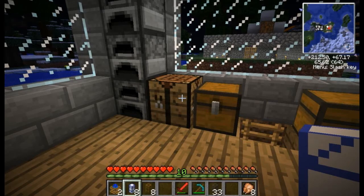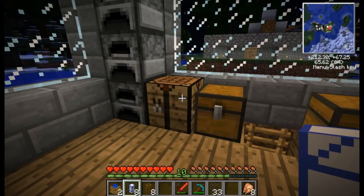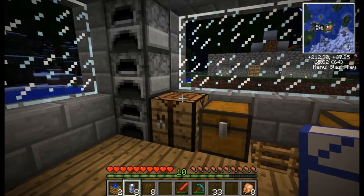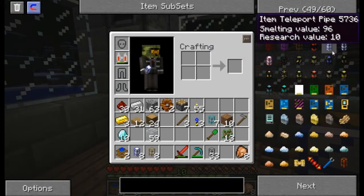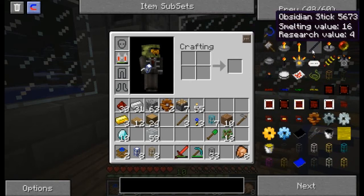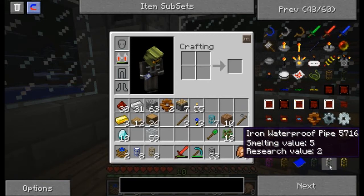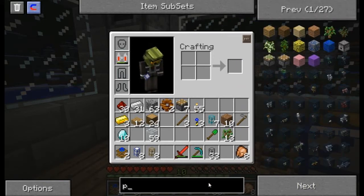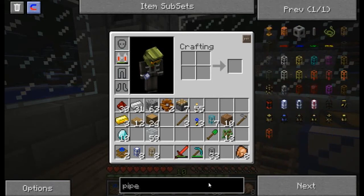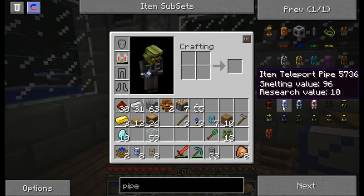Hey everybody, what is happening? This is kdoubles and we're back with Minecraft Technic. I'm thinking I don't know if redstone engines would work — I'm not really too knowledgeable about the whole power thing. We're gonna first get a wood power pipe here. We're gonna get some pipes again — my fingers are exhausted for some reason.